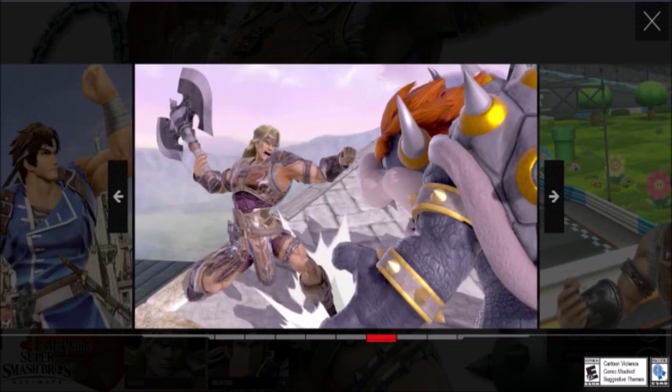Here we have the axe — he chucks it and it goes straight up. Unfortunately it doesn't spike. If it spiked that would have been hilarious and really scary off-stage, but it'd probably be kind of busted, so I understand why it's not. I should also mention this is his neutral B, not his up special — I forgot his up special is the uppercut. They picked a random uppercut which I don't think is a reference to anything in his games. Overall the axe didn't look too impressive, just a nice projectile to throw, though if it kills people off-stage that could be nice.